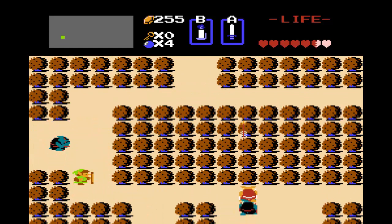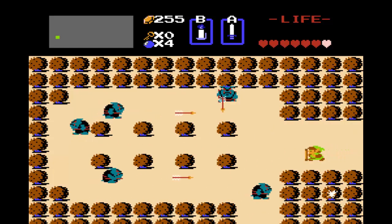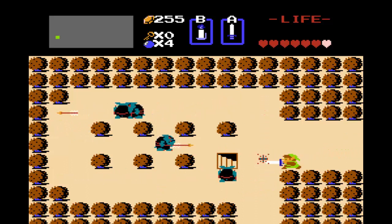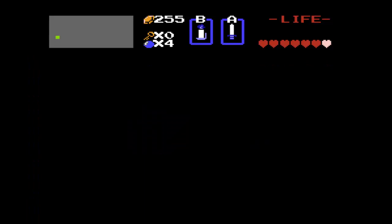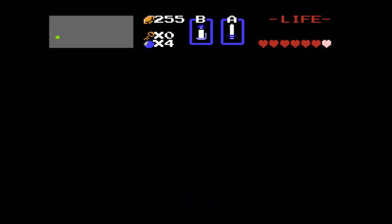One annoying aspect I find about the hit detection of this game is sometimes when you hit enemies with your sword, they'll bounce away, but other times they won't. I'm not really sure what determines that. Sometimes I'll just hit an enemy straight up and they stay there; other times they bounce back. That can be really annoying when you want them to bounce back and they don't, and then you get hit because of that.